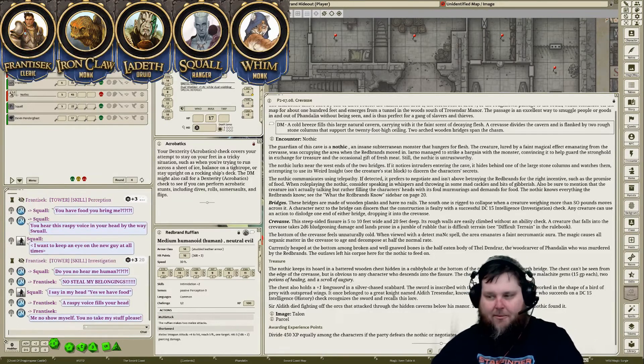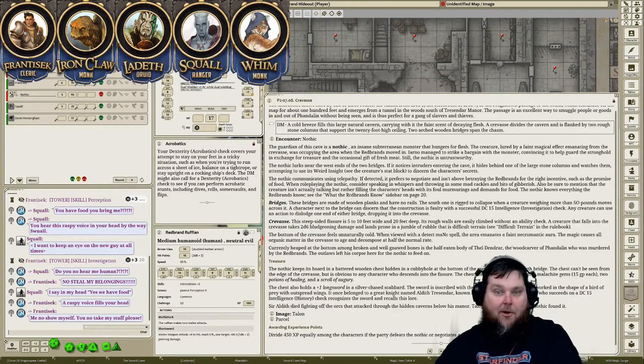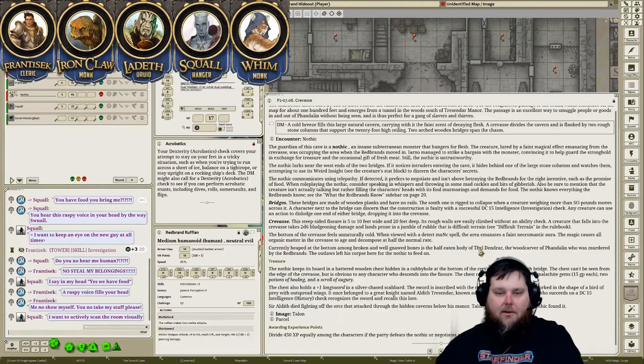You open it up — a couple of you are getting private messages. As you open up this broken chest you notice there are some coins — some silver, some gold — there are some gems, a couple of potions, and a scroll. There's also a beautiful longsword in there too.